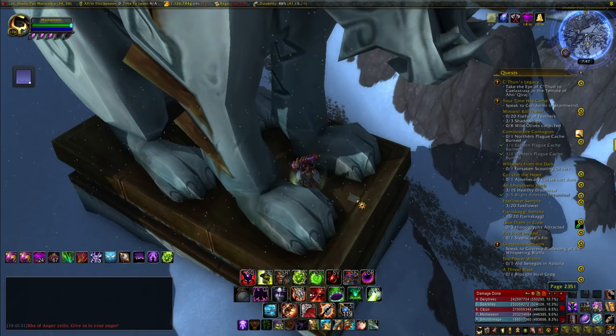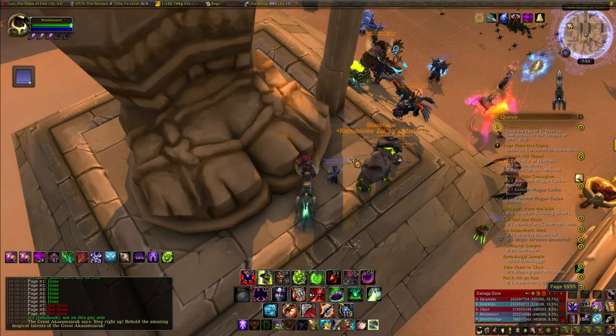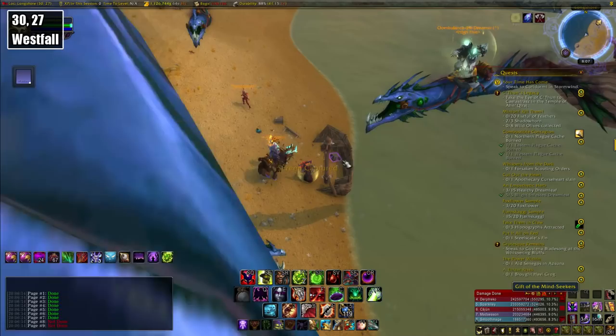This takes us back to Uldum for our last page. Head over to the eastern side of the zone at coordinates 76, 53, and once again look near the feet of the statue — it reads 'Ray of Sunrise.' This takes us to our final destination in Westfall at coordinates 30, 27. This isn't a page, but rather a treasure chest washed ashore, and inside is the Riddler's Mindworm. And that's the hunt complete!